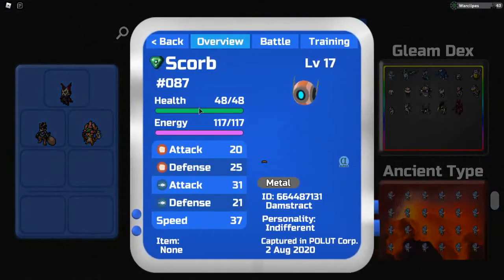Next we have gleaming Scored — orange, tannish with a blue eye, looking very poggers. From Damn Shrek; not my OT, I did trade for it. It is number 87 in the dex.